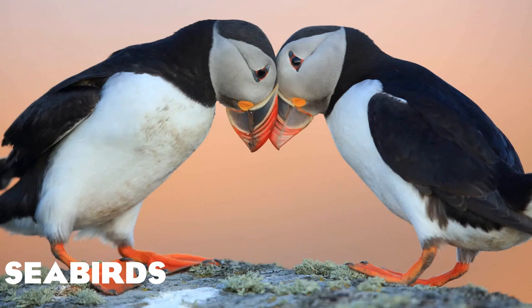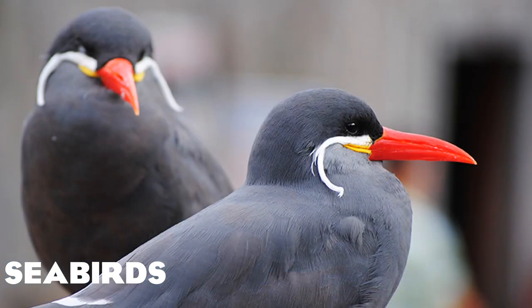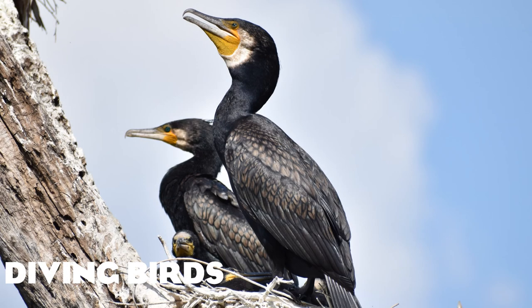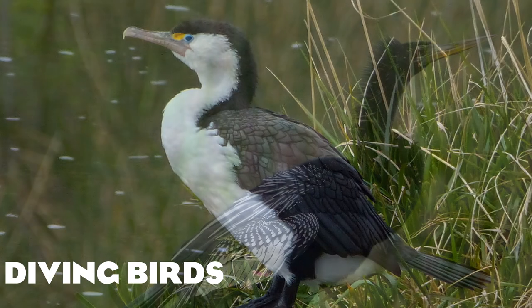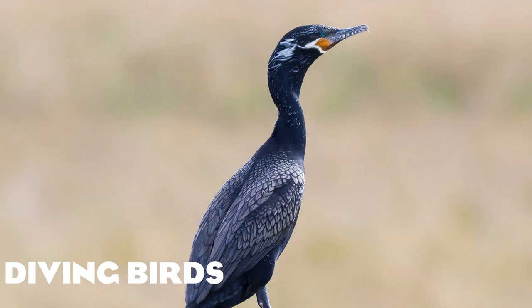Onto some seabirds: we have the Atlantic puffin, which I discussed in the Coastal Animal Pack segment of a previous video, the tufted puffin, the thick-billed murre, the Inca tern, and the laughing gull. Onto a few diving birds: we have the great cormorant, the little pied cormorant, the Australian pied cormorant, the anhinga, the double-crested cormorant, the Guanay cormorant, and the neotropic cormorant — all of which would make fantastic additions and diversify the birds diving into the water.